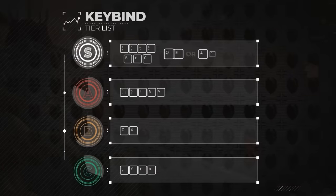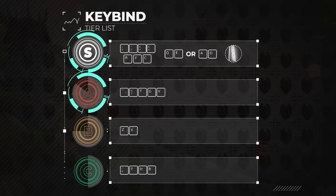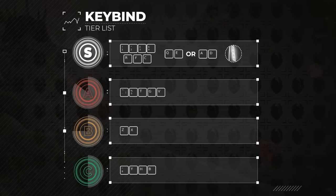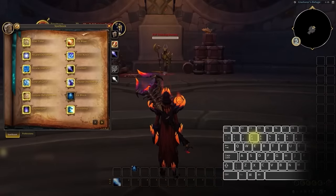This brings us to our complete keybinding tier list. The best binds are the ones that are easily accessible from your movement keys, and the further away we get from our strafe binds, the worse the keybind becomes. So now we know one of the best keybinds is 3, since it was on the S tier.